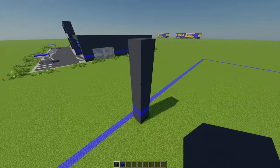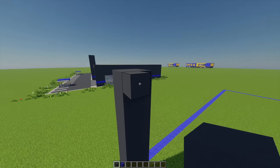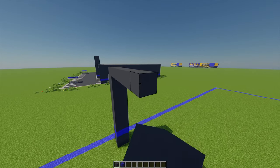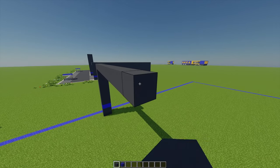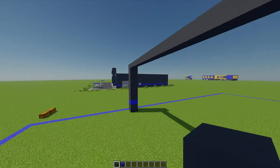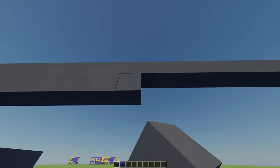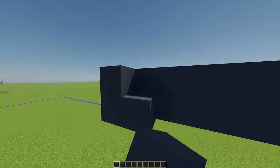Once the pillar has been built up, with some more gray concrete I'm going to place one on this block and then go across another 21 blocks. Coming back, I'm going to place one more block underneath, build this across, and then thicken this by one more behind as well.